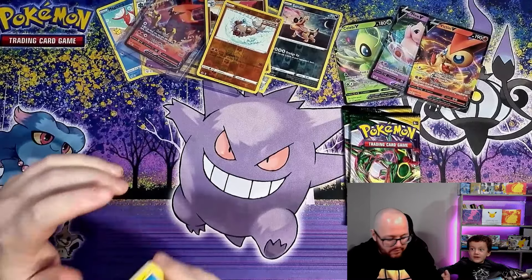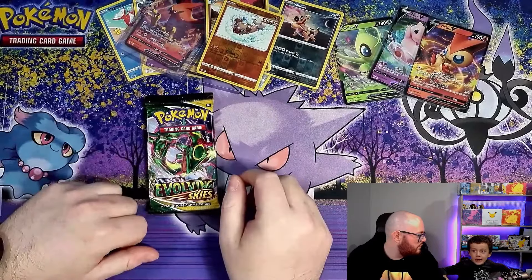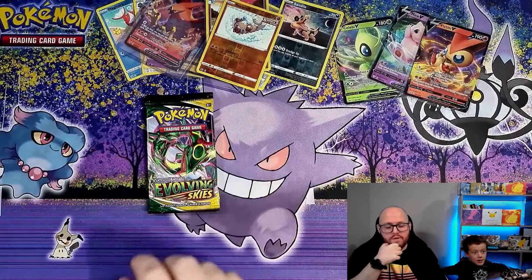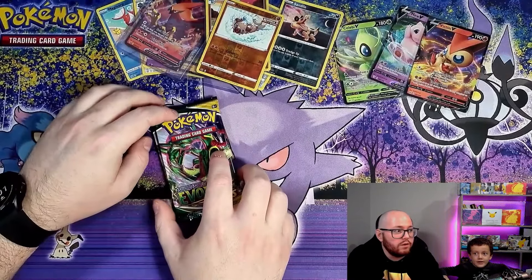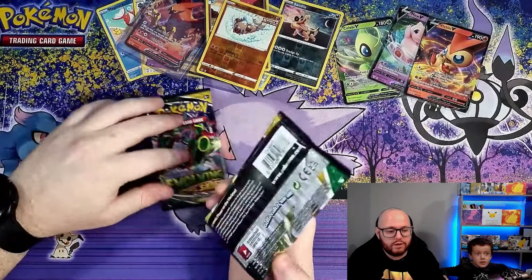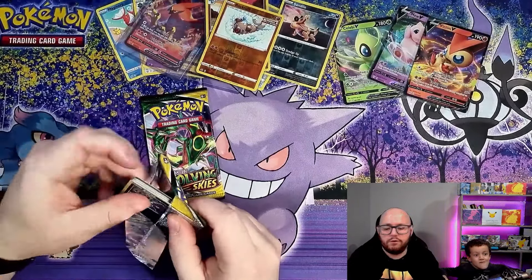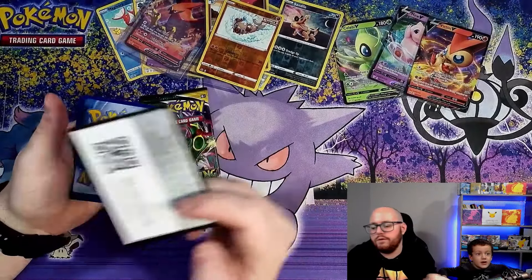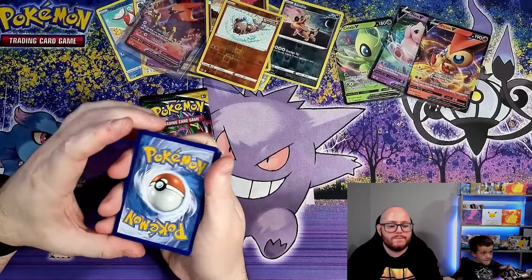Now we've got two packs of Evolving Skies, which is my favourite set in all of Sword and Shield. The last time we opened a bunch of these we got a Dragonite with some super lucky last-pack magic. Alright, first pack of Evolving Skies — we've got a battle energy, not the best start. I guess fighting, I guess psychic... dark.